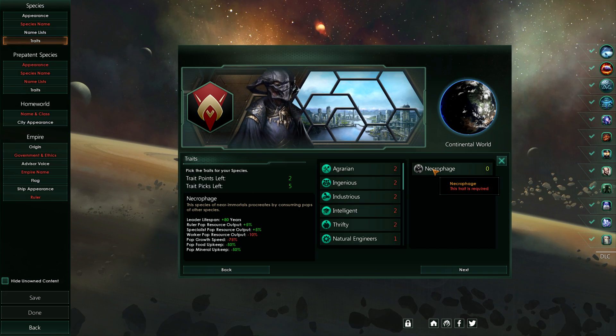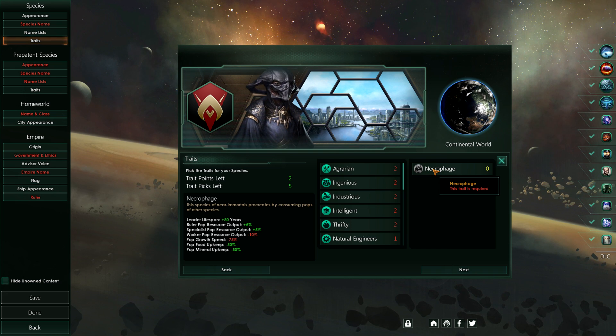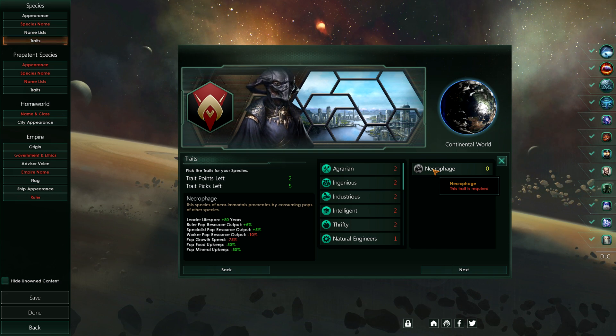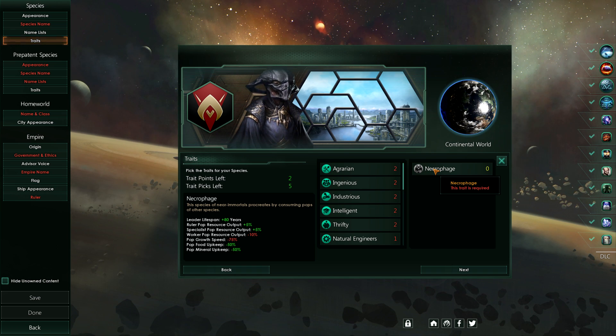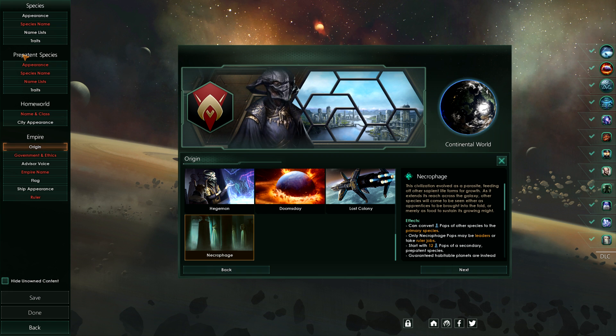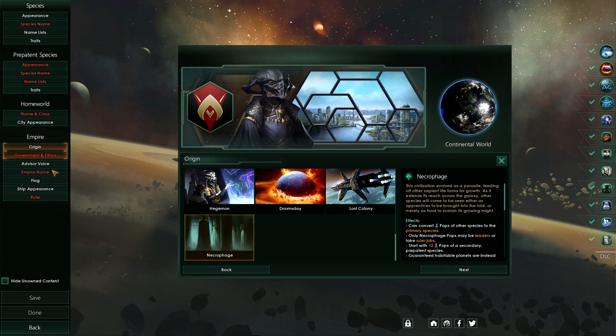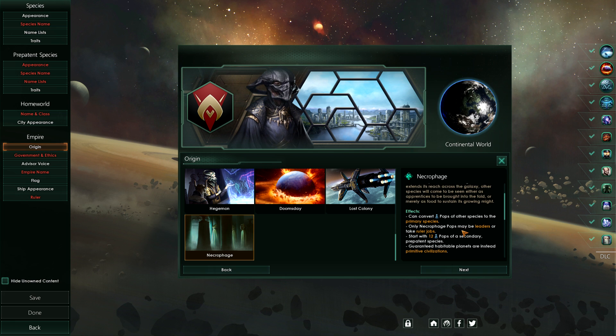If you choose the Necrophage Origin you will have this new trait. Leader lifespan plus 80 years, ruler pop resource output plus 5%, specialist pop resource output plus 5%, worker pop resource output minus 10%, pop growth speed minus 75%, and pop food and mineral upkeep minus 50%. This species of near-immortals procreates by consuming pops of other species. You can create a pre-patent species that you'll use to procreate yourself, so you should take something that procreates well, because you need them to further your population.